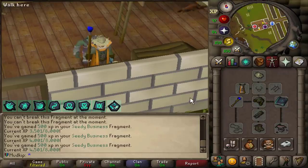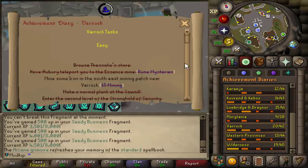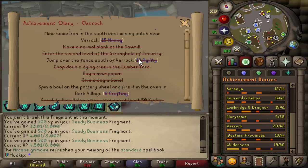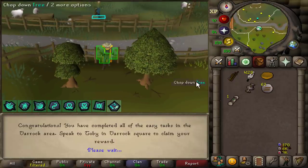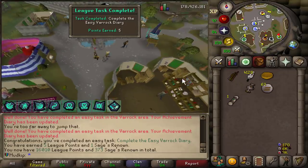I'm thinking we'll do mining and smithing because those go in conjunction with each other. But before that, we have to do the Varrock Easy Diary because Varrock Armour 1 gives you a 10% chance of mining double iron, and I'll be mining iron to get to 99. Jumping over the fence, and that is the Varrock Easy Diary done. Let's go get the reward — that was also a league task to do the Easy Diary.